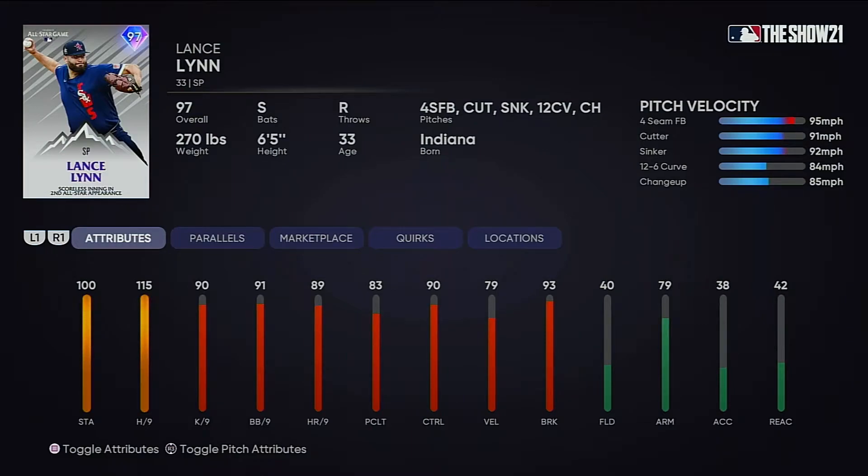Then you got this 97 overall Lance Lynn. When I saw this card I didn't even think it was legal — like I think this card's gonna be illegal in like 51 different states. If you don't get the joke, there's only 50 states — go study your history or geography, whatever it's called. But he's got 100 stamina, 115 hits per nine, 90 K per nine, 91 walks per nine, 89 home runs per nine, and 90 control. 79 velo — not the best — but 93 break. He's got a four-seam, a cutter, a sinker, a 12-6 curve, and a changeup. You can't ask for a better pitch repertoire. Look at his control — only the changeup is bad. This Lance Lynn card is gonna be in a lot of people's rotations, that's for sure.